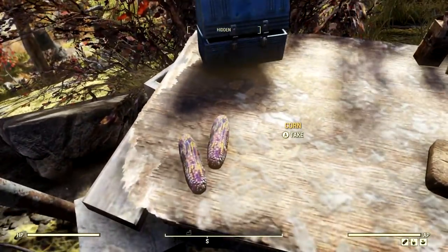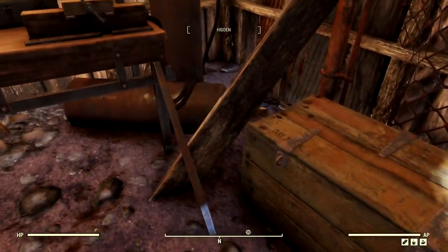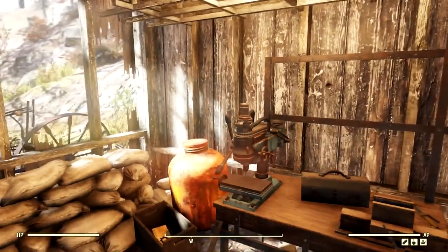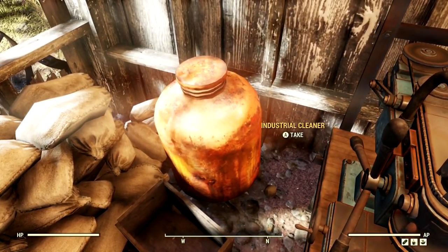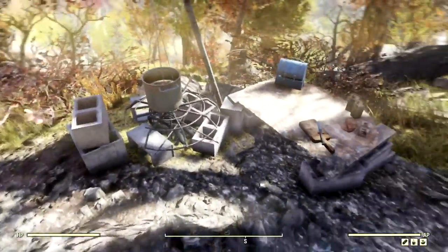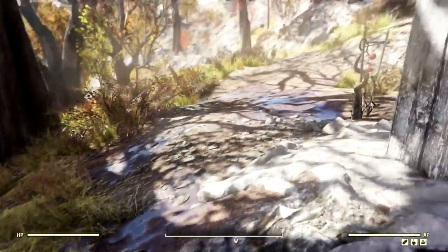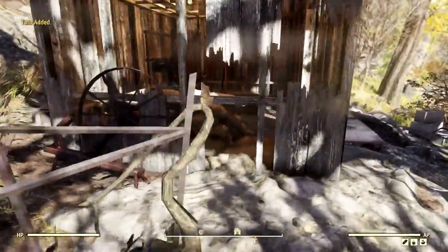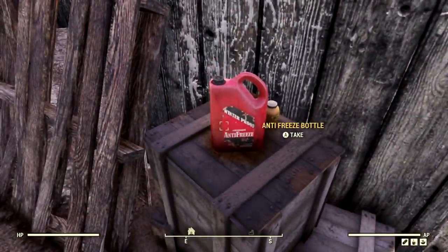We've also got a melon bloom and some vodka, as well as canned dog food and some corn. There's another section with a wooden crate — nothing inside. There's a weapons workbench where we'll scrap everything, and another mod: a Raider Tempered Leg mod. Another industrial cleaner as well. Two mods and a recipe — not bad. We'll take the combat knife too.